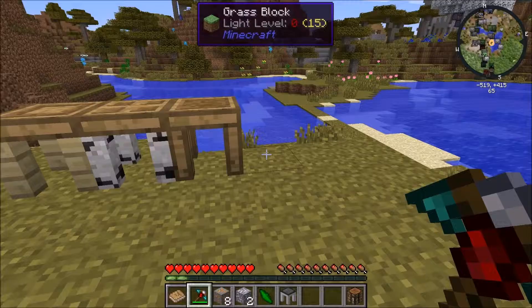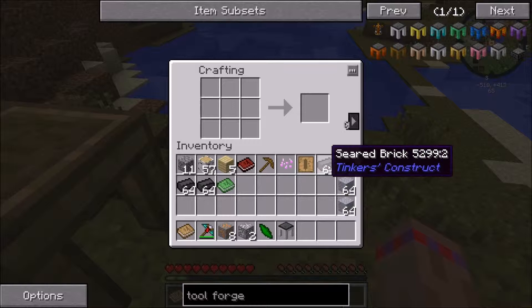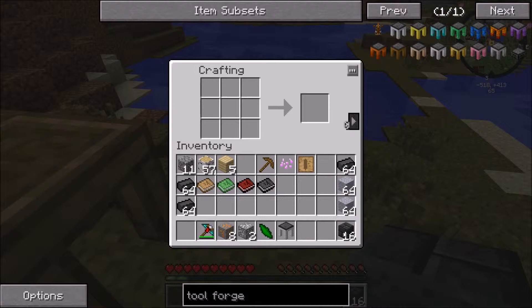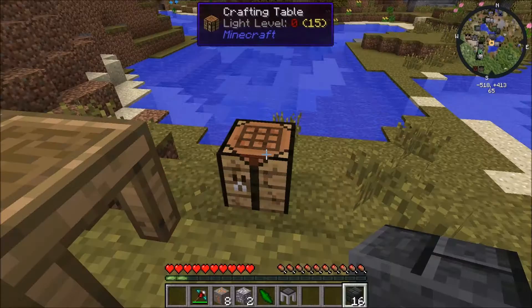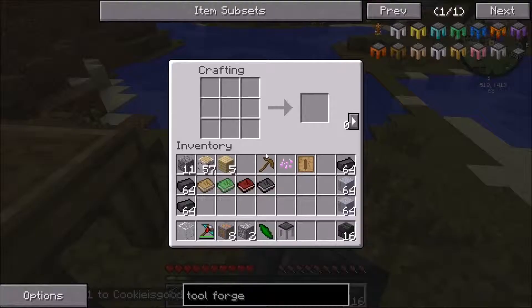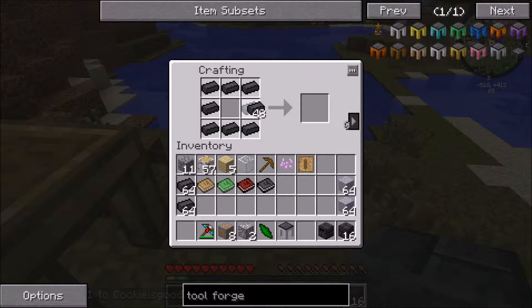I've got some bricks here just for the sake of expediency. Let's go ahead and put my bricks in here. I'm going to make some just regular seared bricks first, and then smelting. The books are very helpful at first until you get good at it. I'm also going to make a smeltery controller, and then put a piece of glass in the middle for a seared tank.